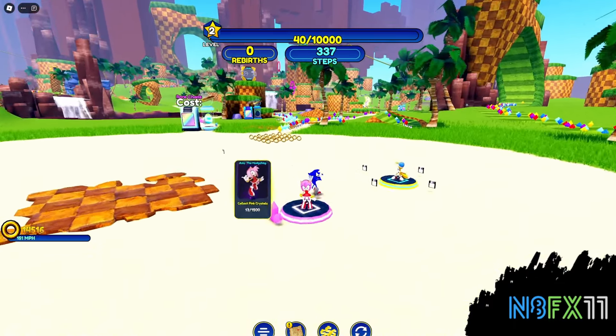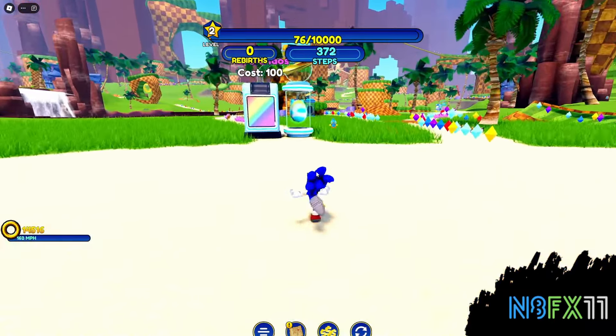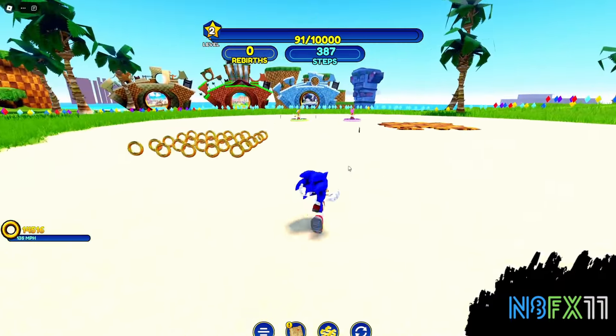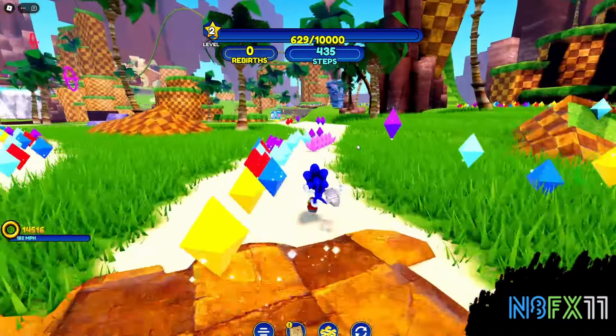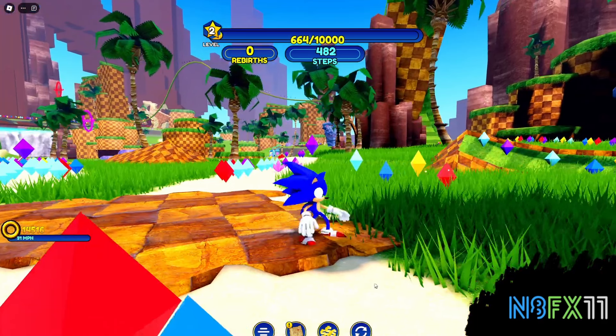Alright guys, we're in the game and it's a little finicky with the camera and stuff. As you can see, we have the chao vending machines over here — we can unlock Amy and Tails. There are worlds over here, and apparently there's an event down here: the Treasure Hunter Knuckles event where we have to collect 1,000 emerald shards and 400 rings, which is kind of easy.